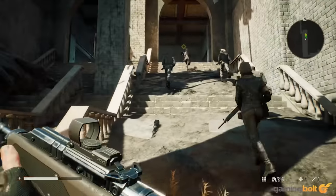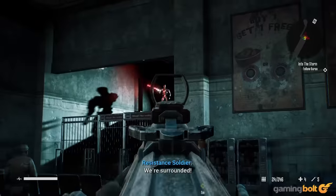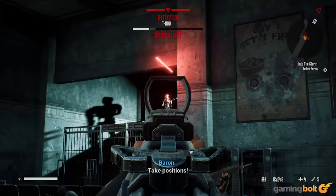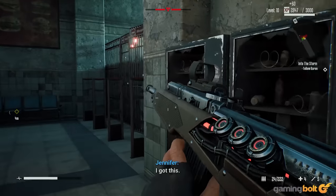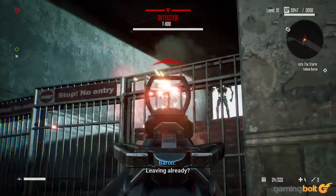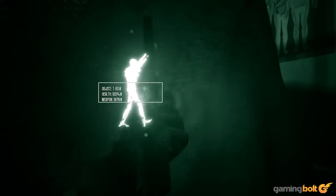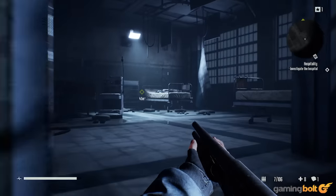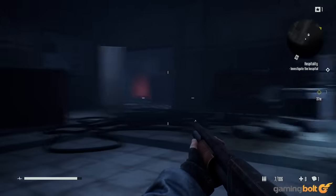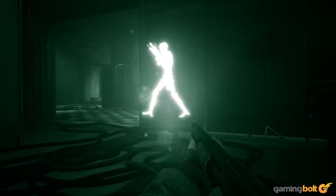Terminators aren't something that you fight in Resistance, at least initially. They're something you run from. Terminators are fast, heavily armed, and incredibly intimidating. Engaging one early on is a poor decision; fighting more than one is often a death sentence. Resistance uses this tension — of having to inhabit an environment with Terminators without alerting them to your presence — to build several of its best sequences. An early standout requires Rivers to sneak through a bombed-out hospital, avoiding Terminator patrols, utterly helpless to engage them as he searches for fellow Resistance members.